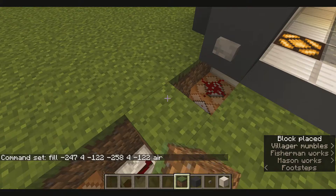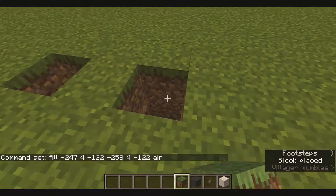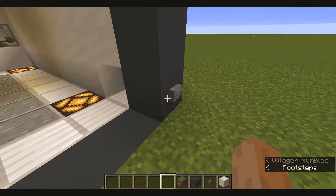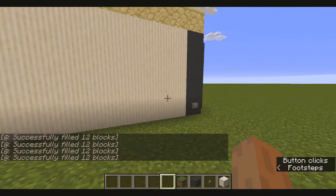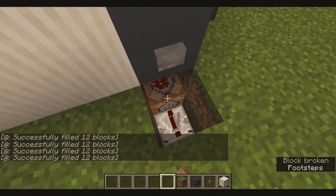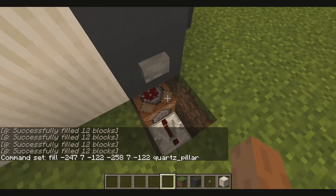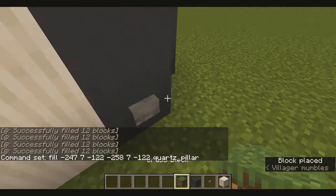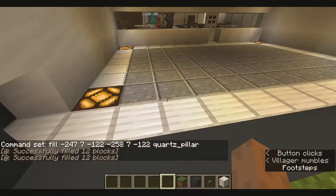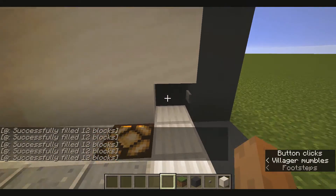Let's just cover these up. And then here we have the closing button, which also uses command blocks, but it's different. Let me go back inside first and close it.